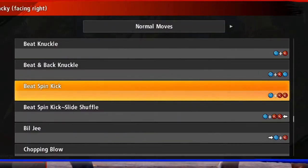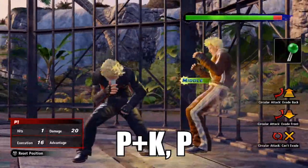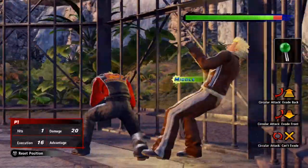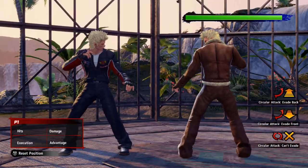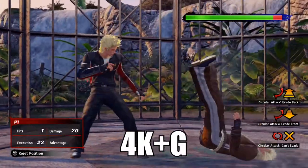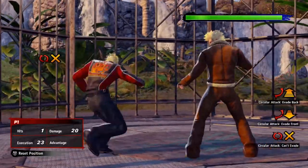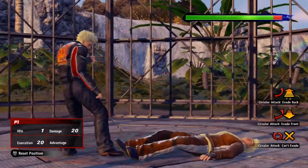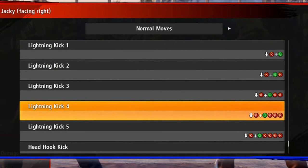Another great combo is punch-plus-kick then kick — it starts off with a fantastic mid that rocks your opponent: 45 damage. Another good punishing move is 4 into kick-plus-guard — basically back into kick-plus-guard — with great range thanks to his very long leg attack. Great for punishing if your opponent whiffs.